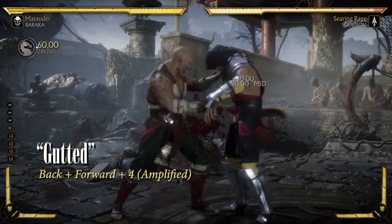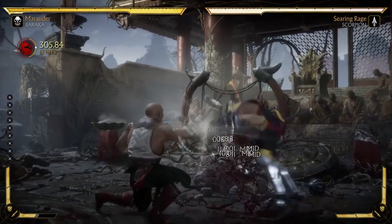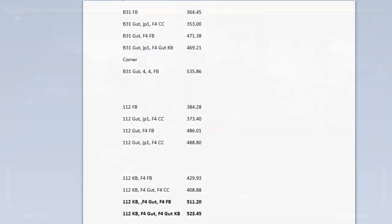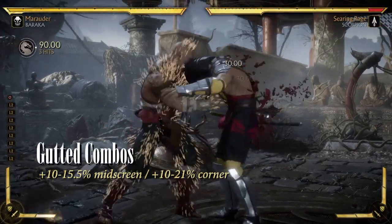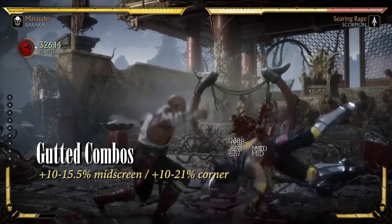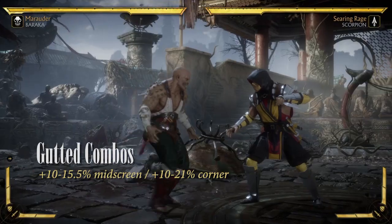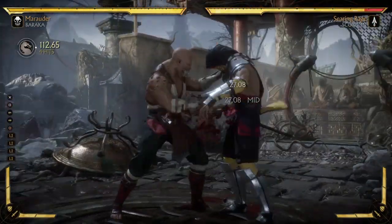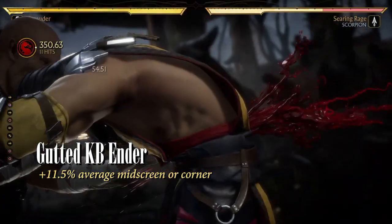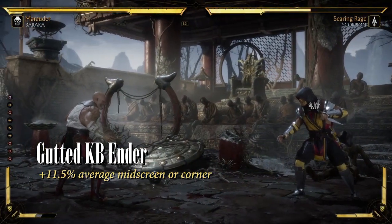Using a bar on Gutted is where we get most of our damage, but how much damage are we actually getting? After a few long nights of meticulous measurements, here are the two main points I found. Using one bar raises damage from 10-15.5% mid-screen, and 10-21% in the corner, depending on the combo. And ending combos with the Gutted crushing blow on average raises combo damage by about 11.5% after the 100 points of bleed damage.